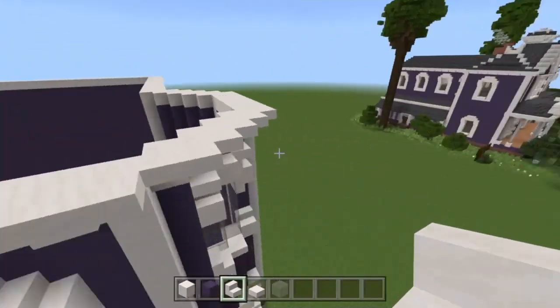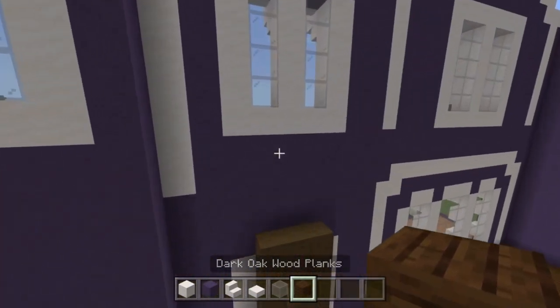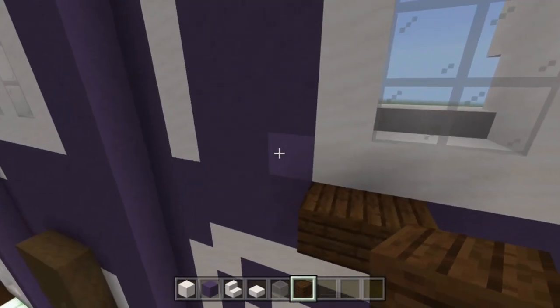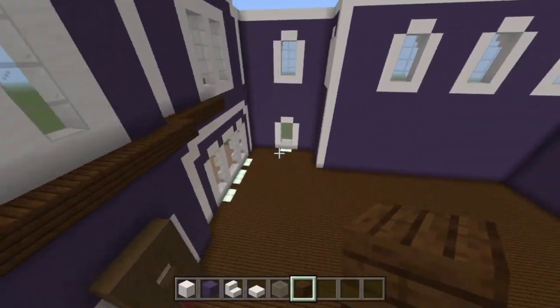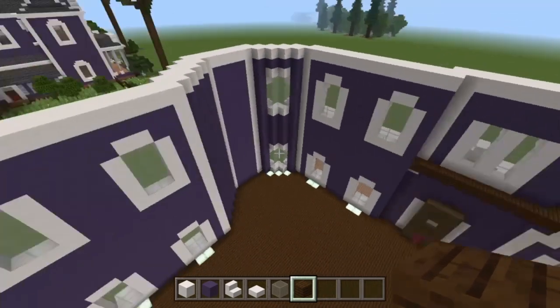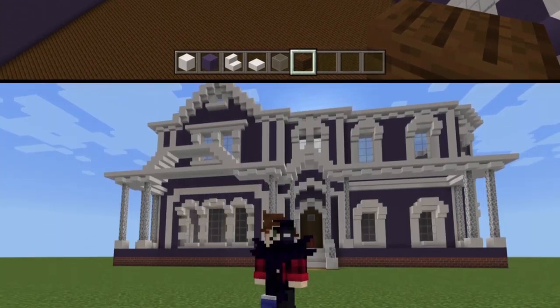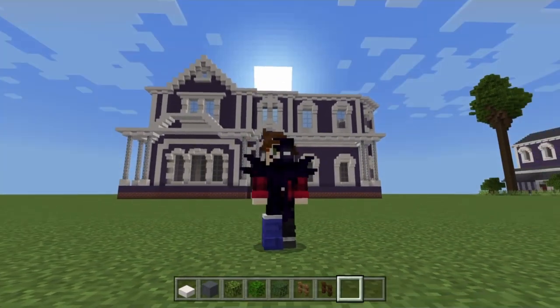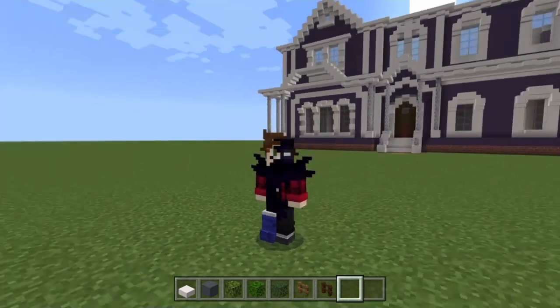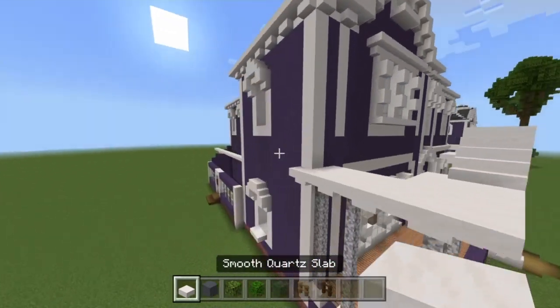If you want to, take some dark oak planks and go to the layer just below where the quartz starts for each window and fill in the entire section for your second floor. Feel free to do that and then work on the interior on your own — or wait until I eventually do one too. We're now going to do some of the scenery as well as finishing off the second floor. Grab some smooth quartz slabs, some gray concrete powder, some mangrove leaves, oak leaves, spruce leaves, spruce fences, and dark oak fences.